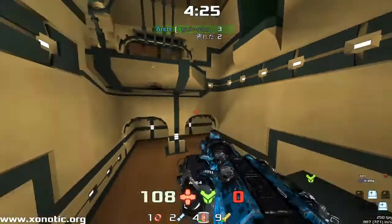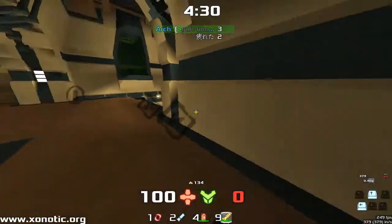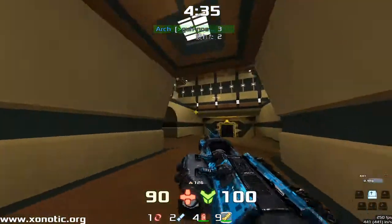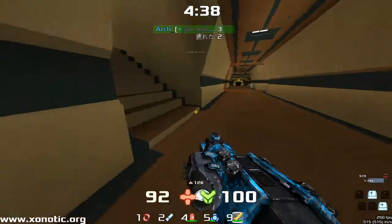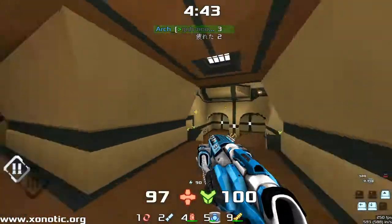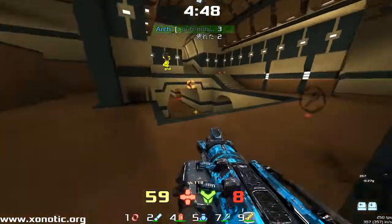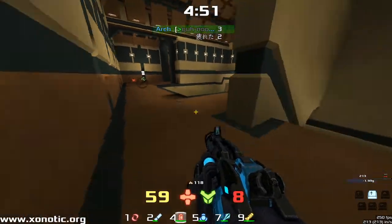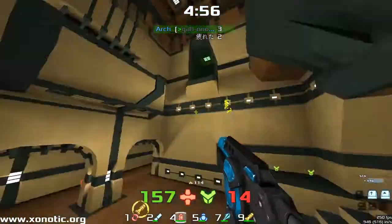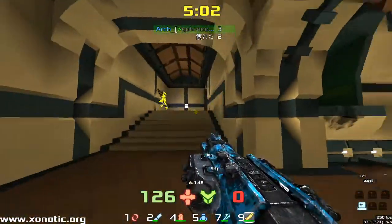Beautiful shots from Tommy. He's pulling out the big necks here — definitely pulling out big necks shots. Now Arch is trying to play it safe. Beautiful air shot, doesn't quite make the second. Hiding in the corner, grabs the Vortex. Lovely shots rain down from the air right there.